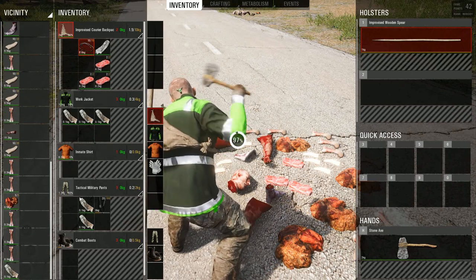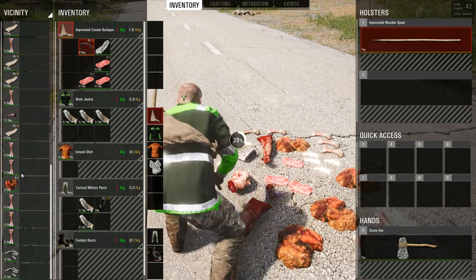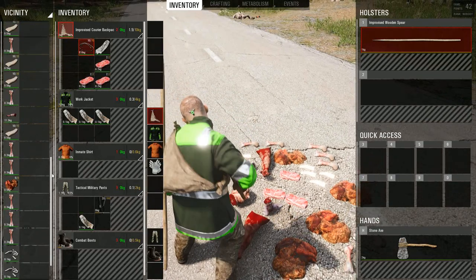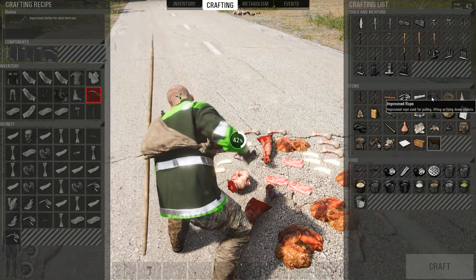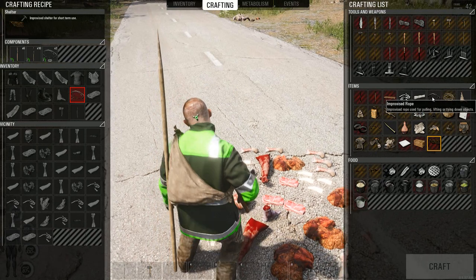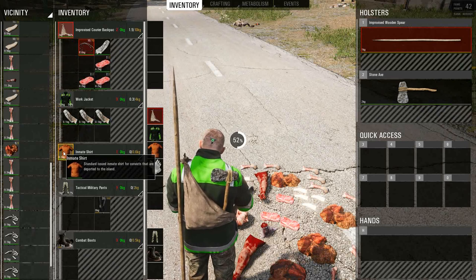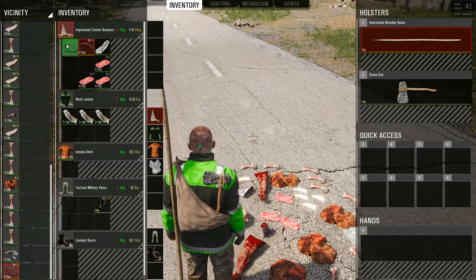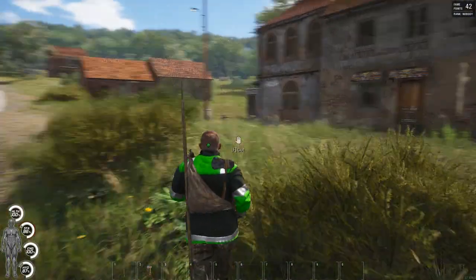And for our shelter we're going to need two ropes, so let's hack up some more rags — just cut up some more of these rags — and that should be enough. Craft another improvised rope. Take our rope and head back to our little garage we're hiding out in.